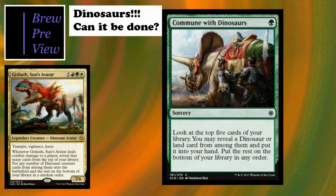Commune with Dinosaurs is a tribal spell: look at the top five cards of your library, reveal a dinosaur or land card from among them and put it into your hand, put the rest on the bottom in order. Similar to Grisly Salvage but exclusively for dinosaurs. It definitely helped me out of a pinch the one time I played the deck, so it's a really cool include.